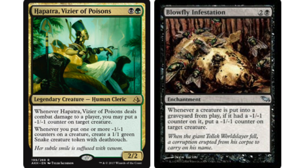Talking about Shadowmoor — Blowfly Infestation, which is also an uncommon from there, also four or five dollars. It says: two and a black — whenever a creature is put into a graveyard from play, if it had a minus one minus one counter on it, put a minus one minus one counter on target creature. Hapatra, Vizier of Poisons is the EDH commander everyone is building, and that's the reason a lot of these cards have been spiking in price.